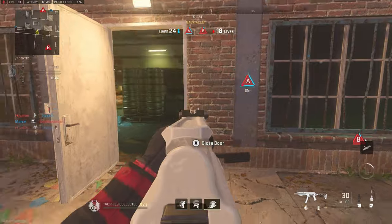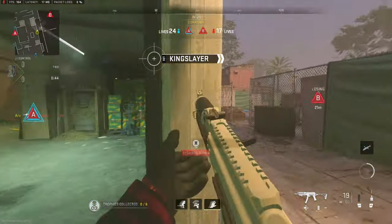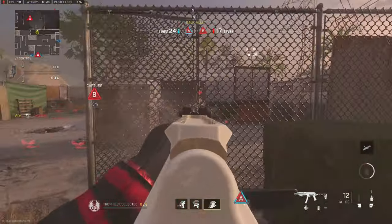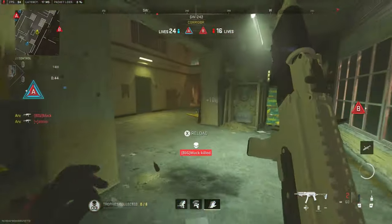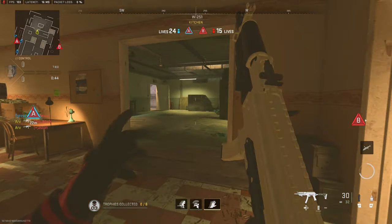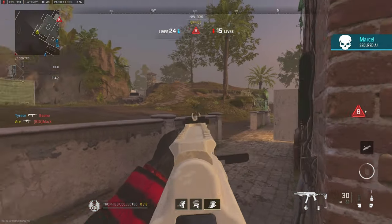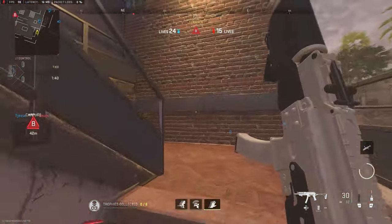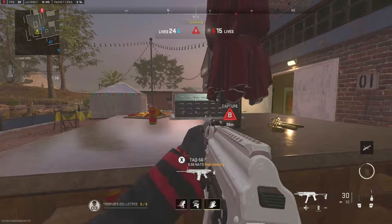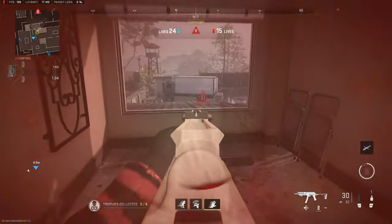We're doing a really good job pressing our opponents and using our live advantage to get the A point. As I go through, I watch the middle map, spot one and take him out. With the SMG, I want to lock down the middle map — take out the second and just lock it down. Middle map control is everything. Once you have it, you basically control the whole area; the opponents don't really know where you're going to come from, and there are so many angles to watch.